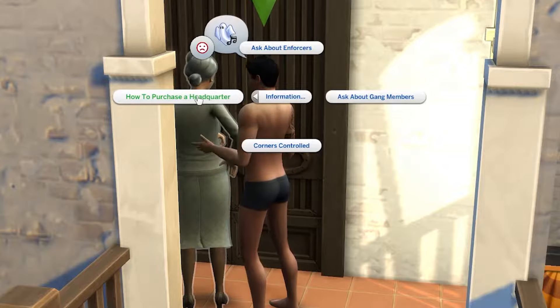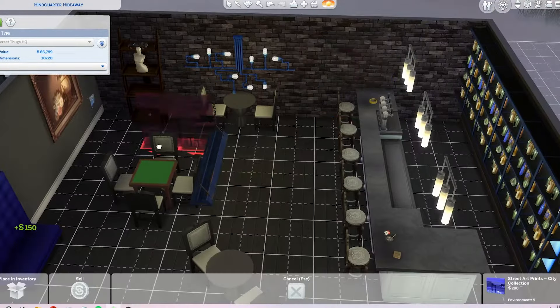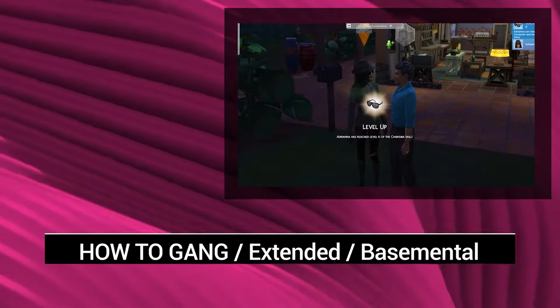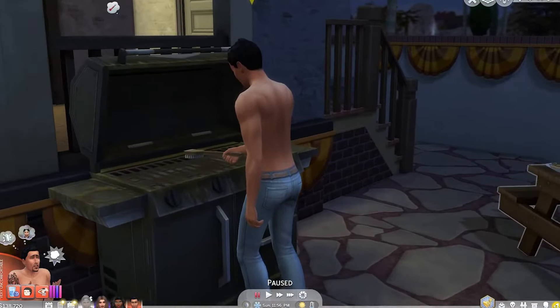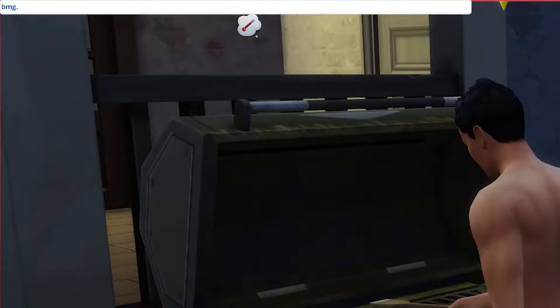This is a quick Basemental Gangs video on how to obtain a headquarter and then make it cute. If you want to learn how to level up the gang itself without cheating, I have an extended gangs video for you. But just to keep this short, I'm going to use NPC Don Lothario and use a couple of cheats to make him a gang leader so I can tell you how to get a gang headquarter.